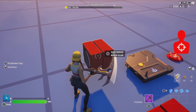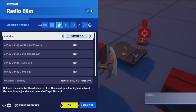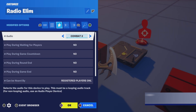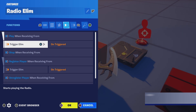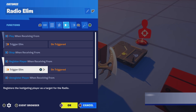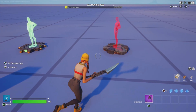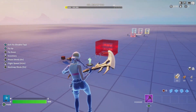This is our elimination radio — Radio Elim. The sound is set to Combat 2 again, but you can change it, just like in the examples previously. Play when receiving from Trigger Elim on triggered, and register from Trigger Elim on triggered. And that's it — that's the complete setup. I hope this helps, and if you have any more questions let me know.